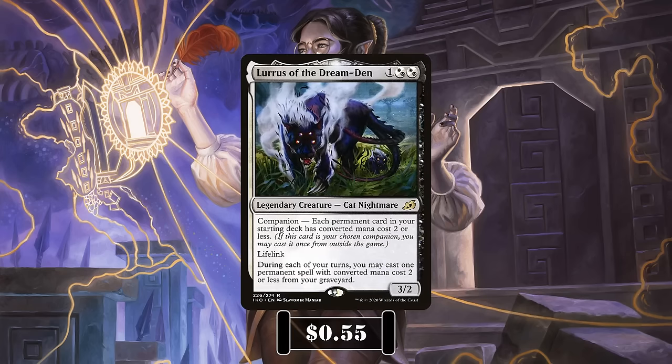Her companion, Luris of the Dream Den, is a 3/2 nightmare cat with lifelink that costs 1 and 2 hybrid Orzhov, and in order to be our companion, needs our deck to contain only CMC 2 or less permanents. She has the following ability: during our turn, we may cast one permanent spell of CMC 2 or less from our graveyard.